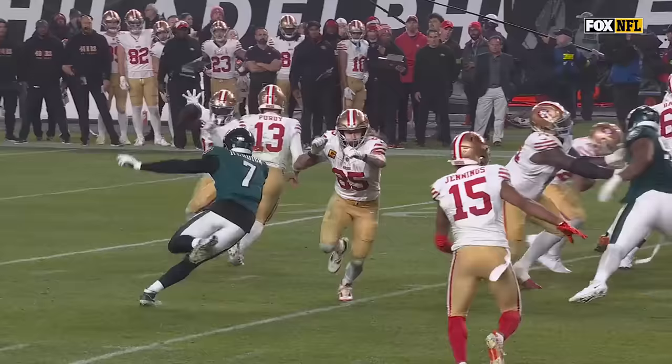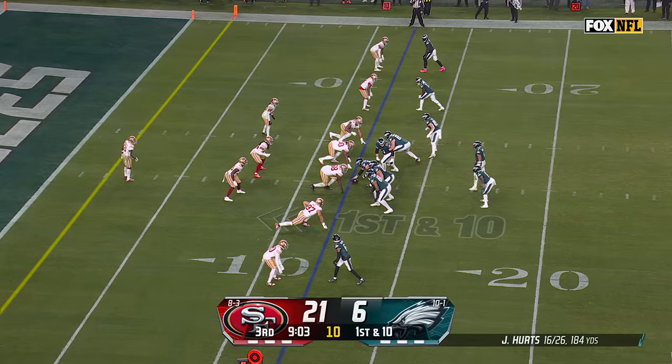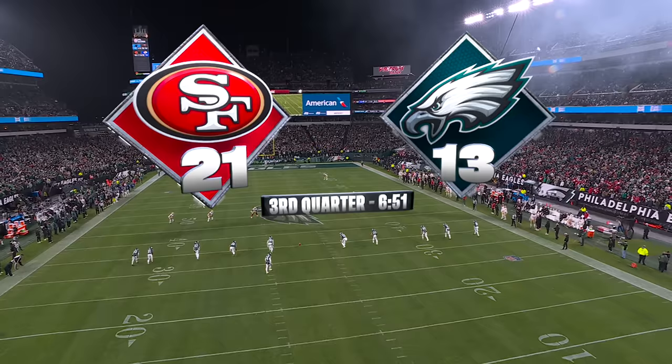Watch what it does here to Hassan Reddick — watch him just run right up the field. Kittle doesn't have to touch him, and that allows Kittle to be the extra escort blocker. He does a great job picking up too. Hurts, quarterback run, and he is taken down right away. Well played — Nick Bosa got a hand in there.